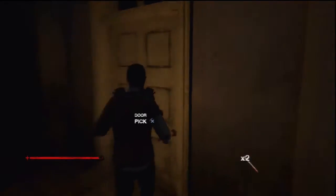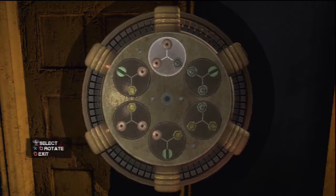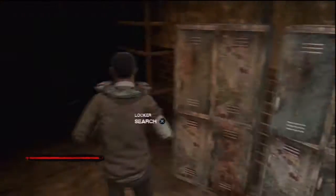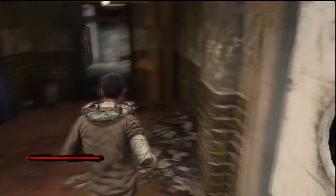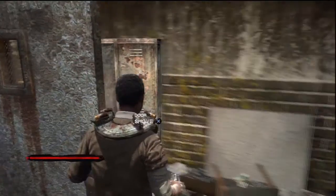Before you head through there, there's a door you can pick the lock on. Inside there are two lockers you can search and a workbench to create traps if you want to. Head behind the counter and search the victim's corpse — sometimes he appears in this room as well, so watch out. You can unbolt this door now but there's not really any point. Don't forget to search the locker behind the door.